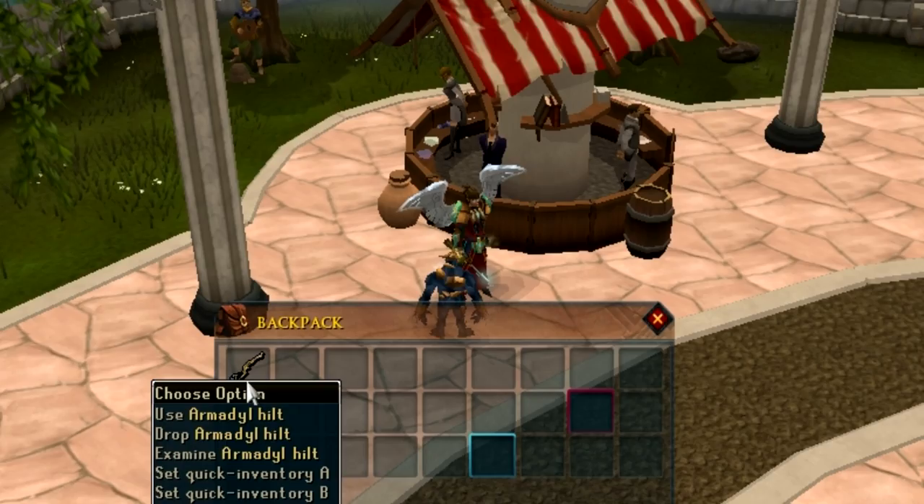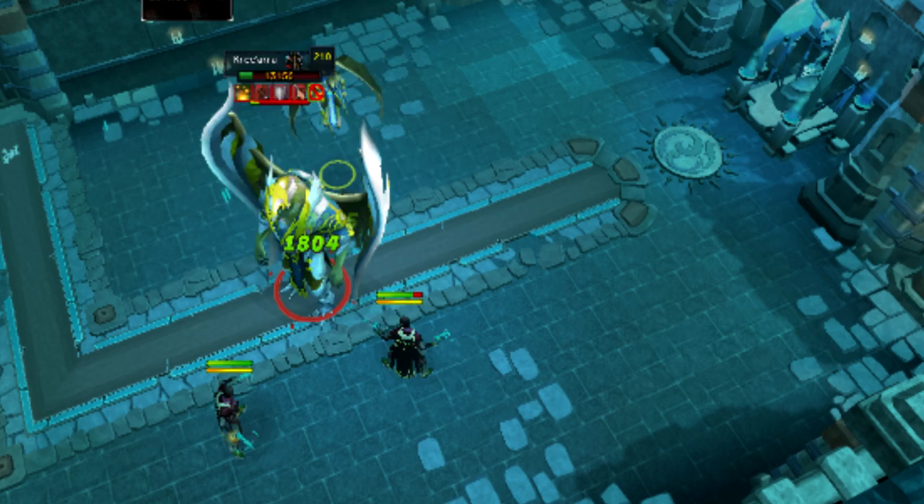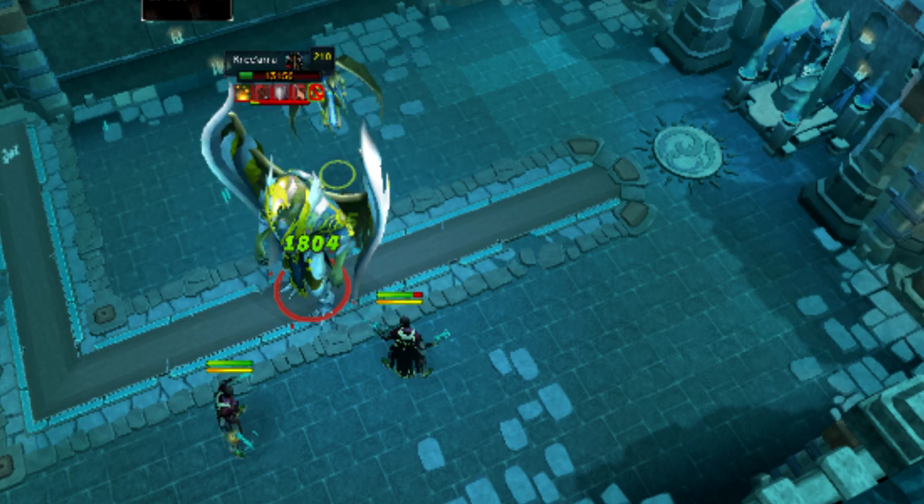If your bank's full it'll go to your inventory, and if your inventory's full it'll drop straight to the floor. Don't worry — you'll get a chat message letting you know exactly where it's gone. The best thing about this update is it'll really help out the economy. The previous system forced the price of certain items to behave differently from the real market value. This will tone down the cash and item injections caused by the previous CoinShare.